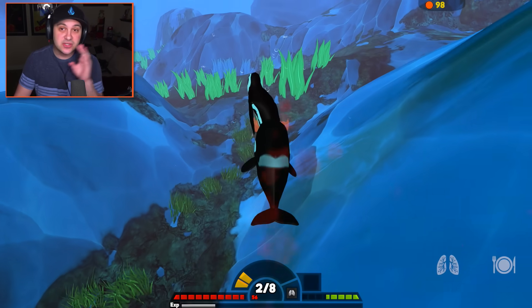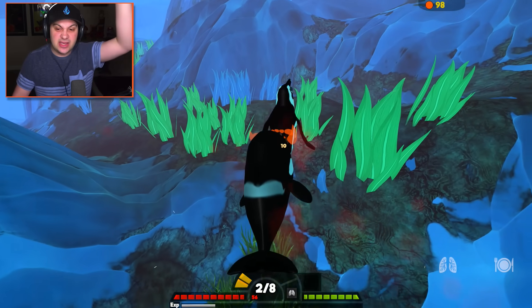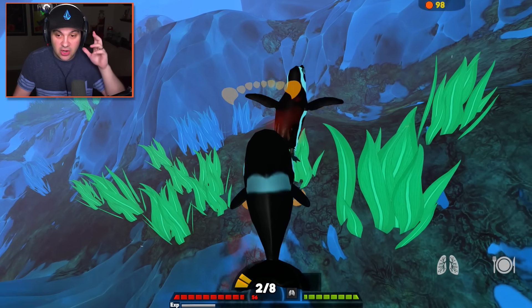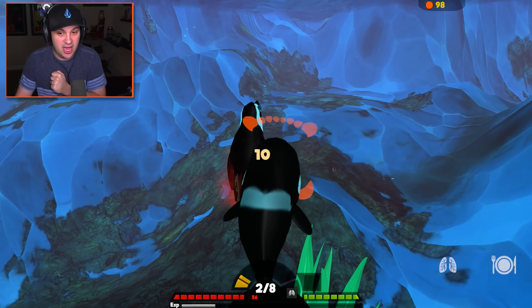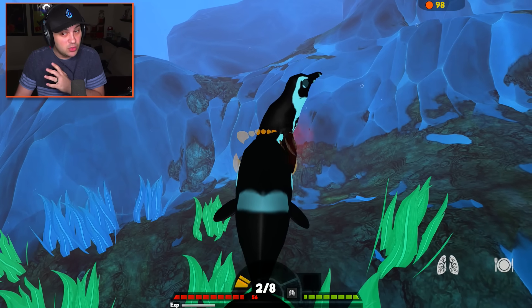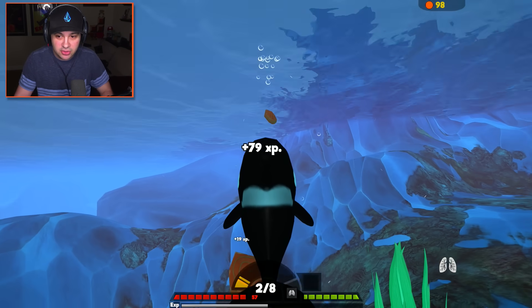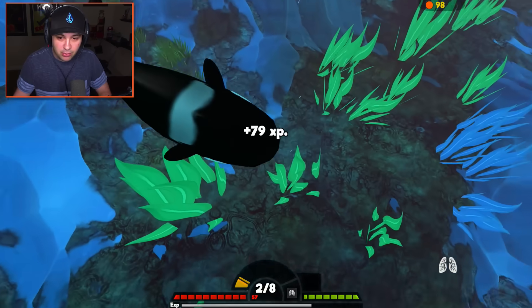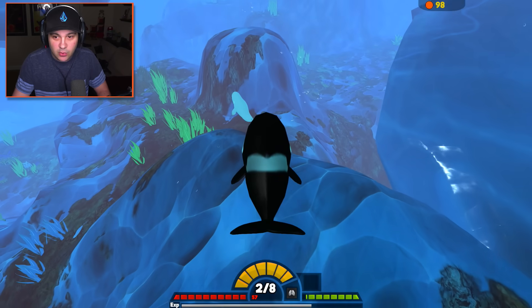If you're not familiar, these are the whales that are enormous. They have giant heads — they just look like a train. So I am kind of scared of this guy, but I would love to take him on as the Orca. We'll probably try it out. I don't know where he is. Oh, there's a big old chunk of meat over there. Okay, we need to breathe. That's kind of an important aspect of living as a mammal underwater.